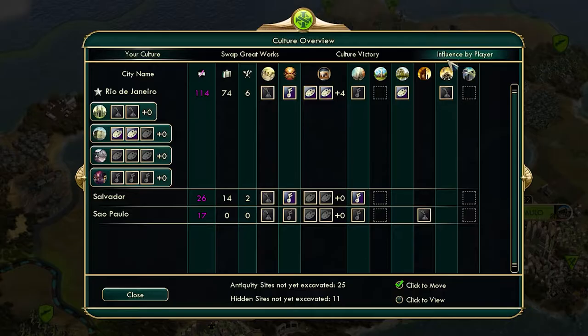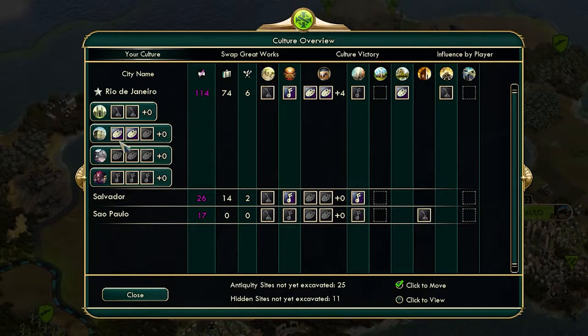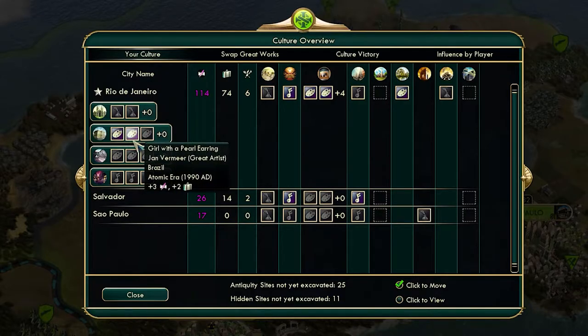Let me take you through the cultural overview, because I think this will make a lot more sense when you understand this. I've clicked Cultural Overview in the top right, which brings up this screen. Firstly, you'll see your culture. It shows you each one of your cities, how much culture they're producing, how much tourism they're producing, the number of great works in each city, and individual ones with their cultural bonus. So this museum has two great works of art in it and it's providing plus four. This museum in Salvador is empty, so I'm not getting any additional theming bonus.